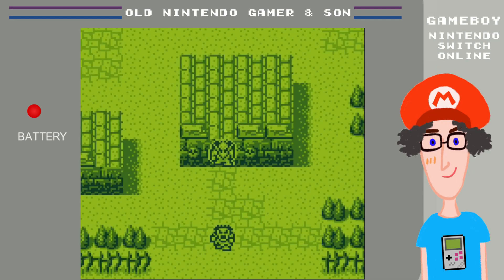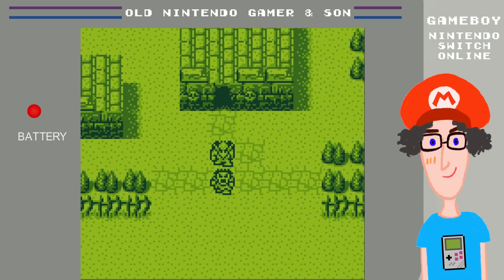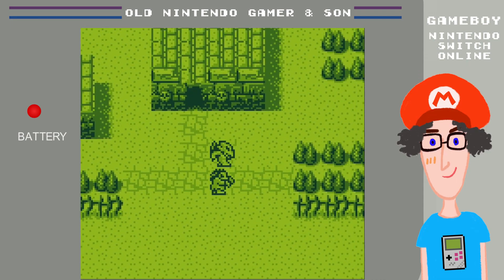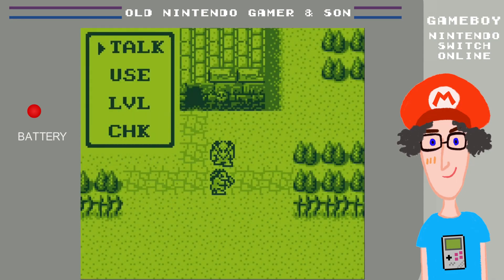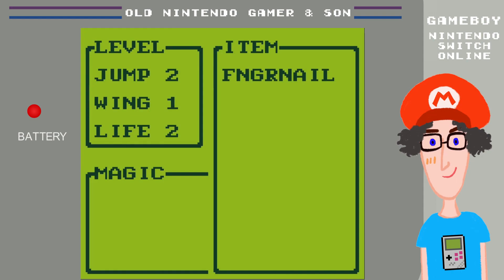Wait — you can't press plus or minus to bring up the sub-menu, you can't press X or Y. If I press Level here now while talking to someone, my jump is now two. Because I have the fingernail.